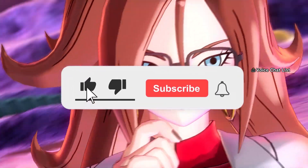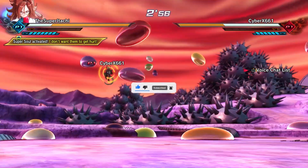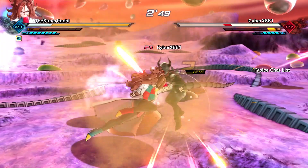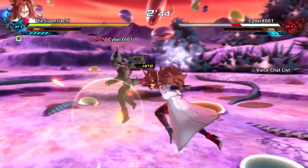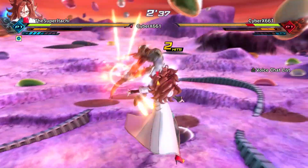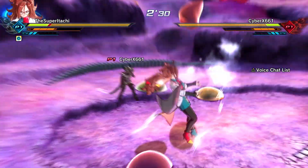Things have changed at Namco Bandai regarding Dragon Ball Xenoverse 2 and its DLC roadmap. Things have been rearranged as far as the schedule of DLC because the Dragon Ball Super Super Hero movie was scheduled to come out last year, which changed the DLC schedule. So now we're moving the DLC we were going to get next — the cross-promotional DLC for Xenoverse 2 and Super Super Hero. It's no coincidence that Lab Coat 21 just got released a couple of weeks ago for Dragon Ball FighterZ.